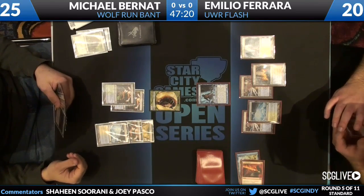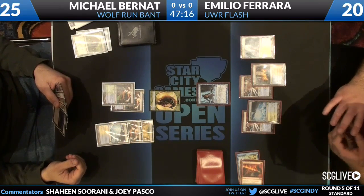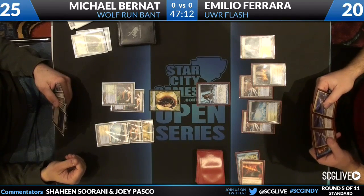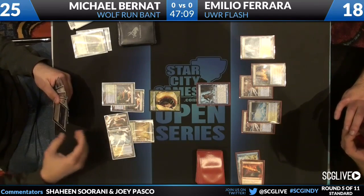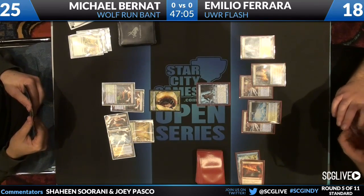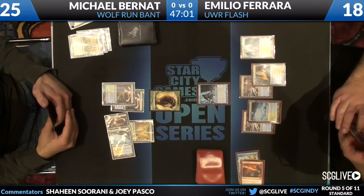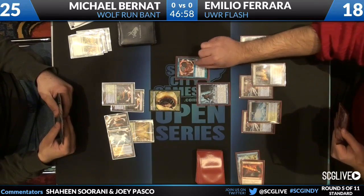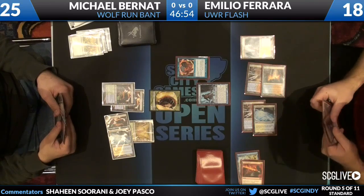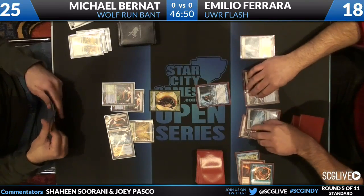He's got a Wolf Run over there. Not getting a great look at Michael's hand, but I'm pretty sure he's got Farseek and several lands — I think Angel of Serenity and a white card. He's going to Farseek. He's going to Rewind on the Farseek, which is another strange card to counter because it seems like Michael is not lacking any sort of lands here.